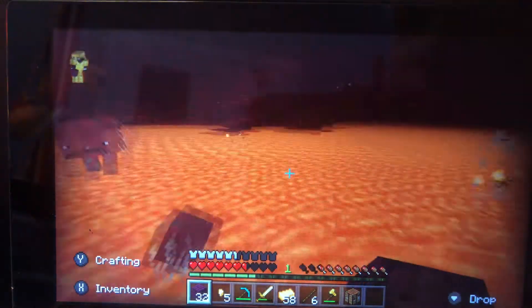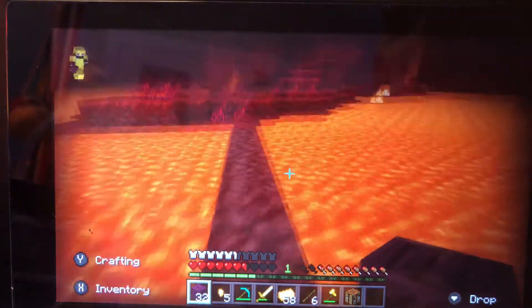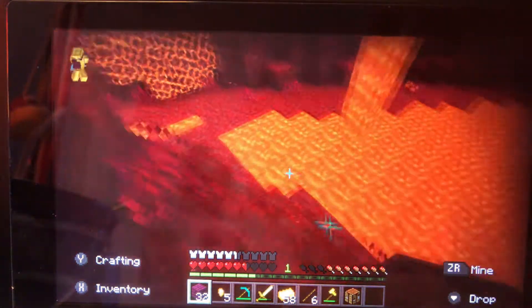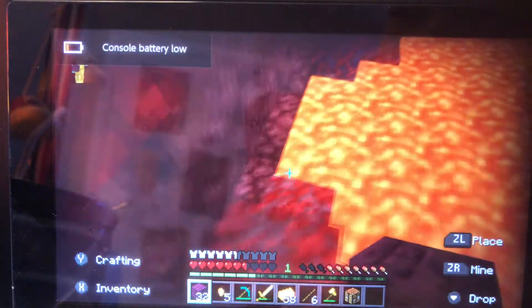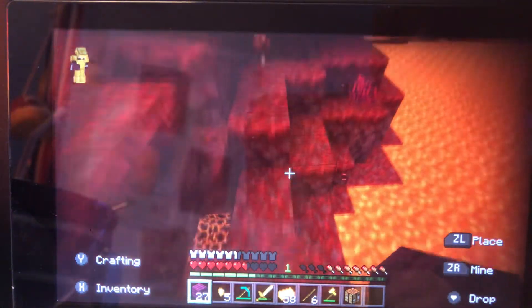Oh no — in the middle of lava with a ghast is not a place to be. Making a bridge in the middle of a lava ocean with two ghasts is really not a place to be. Why did I not make myself a fire resistance potion? I need a potion right now — plus my console battery is low.